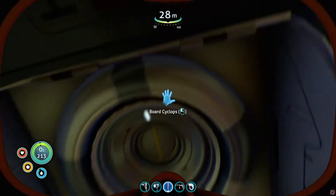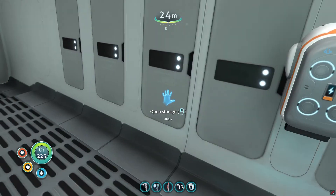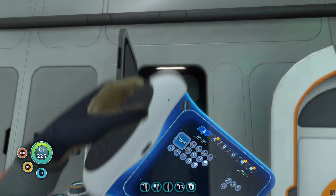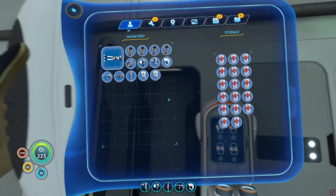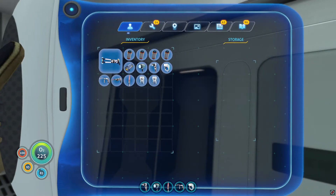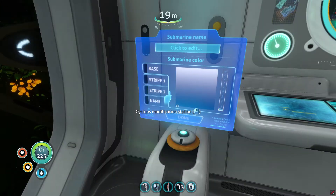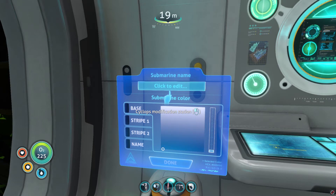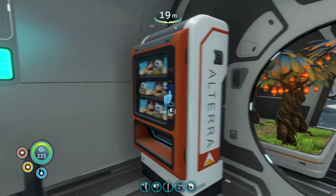Let's go into my cyclops. My cyclops just had a huge change — I emptied out a lot of stuff and moved it into my base since I just finished it. This used to be all batteries but I started making power cells instead. I do have a lot of medkits on here. Some of my friends start naming their vehicles but I'm pretty bad at naming stuff, so I'll just leave it as is.